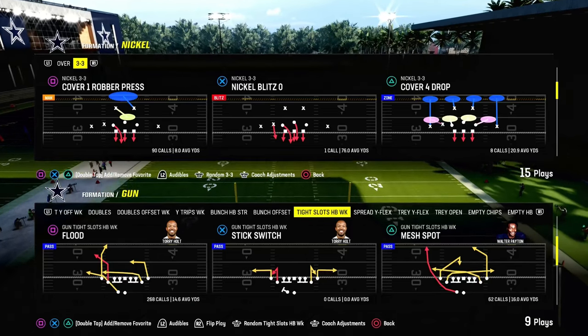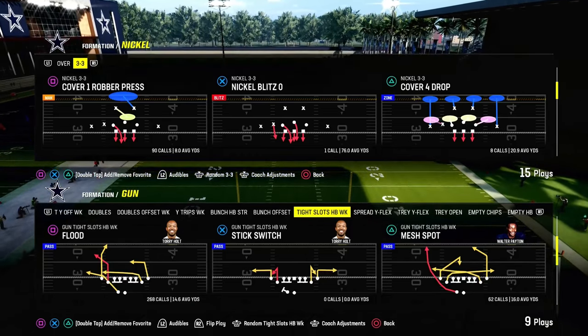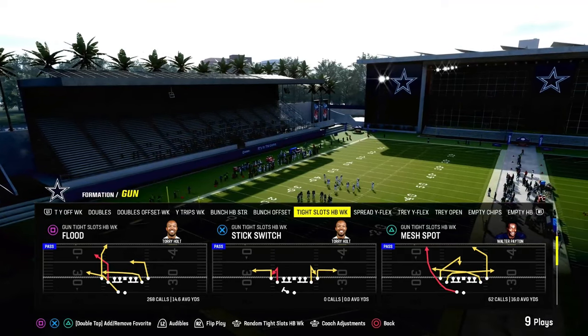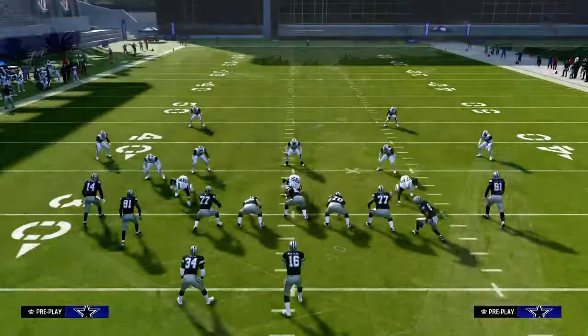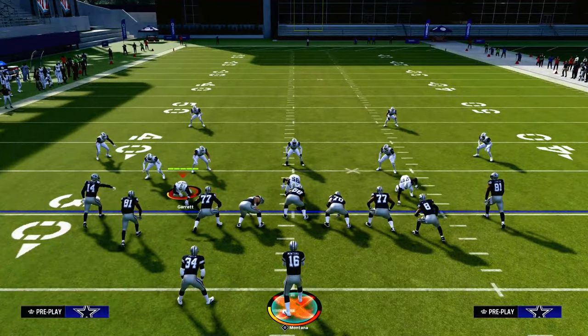The play we're going to be going over today is going to be one of the best ways you can beat man coverage in Madden 24, and the play is going to be Mesh Spot. This is in the Tight Slots Halfback Weak formation, and it is in the Cincinnati Bengals offensive playbook.